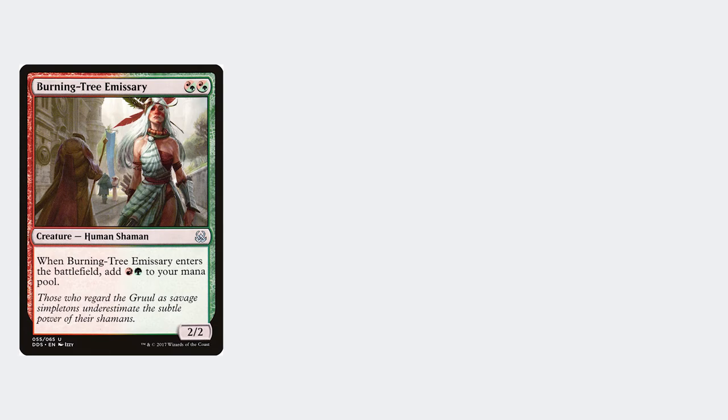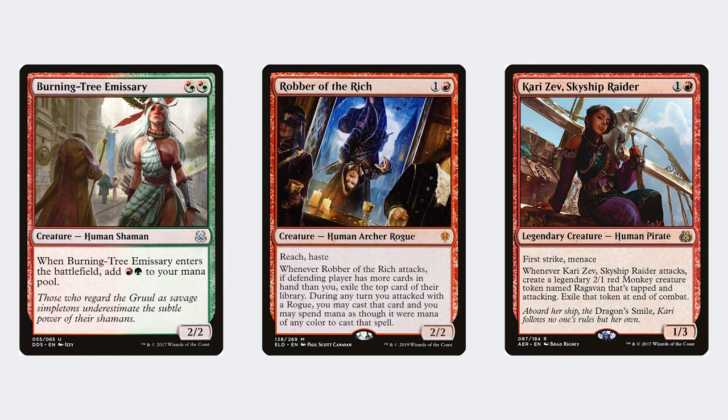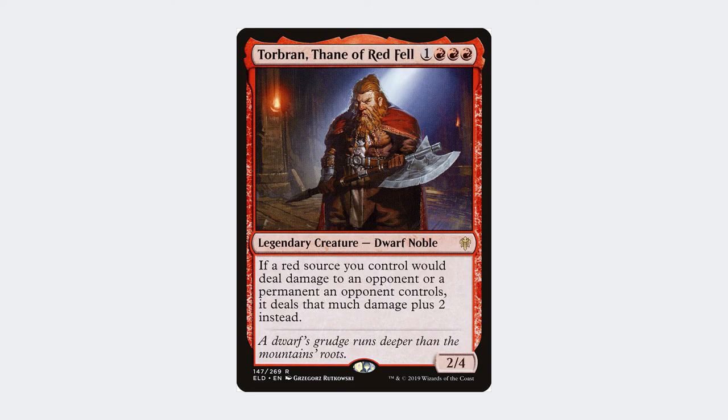The two-drops either refresh your mana, gain you card advantage, or just have excellent rates. The three-drops begin with Goblin Chainwhirler, which is positioned excellently in the current meta. There's also Rampaging Ferocidon, and Bonecrusher Giant, which offers rates good enough even for Modern. Finishing the curve, we have Torbran and Embercleave — four mana is usually considered too greedy in mono-red, but these cards can single-handedly win you the game the turn you play them.